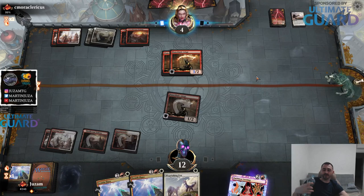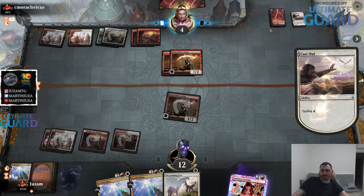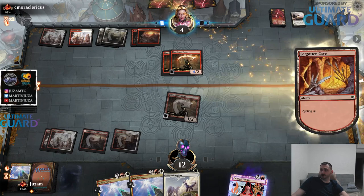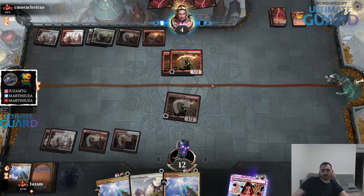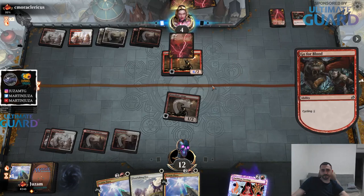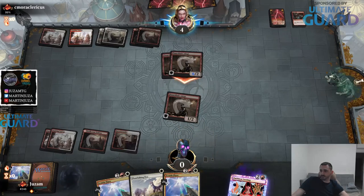I shouldn't have done it because there is a world where I need to kill the Adept if they just go cycler, cycler, cycler. But I'm pretty sure I'm dead because they got priority at the end of my turn and could have just played the Zenith Flare, but instead they just untapped. If I'm forced to kill the Adept, I'm very unlikely to kill my opponent anyway. Yep, I'm dead - that was not the best way to play that one.